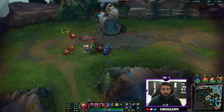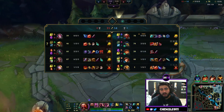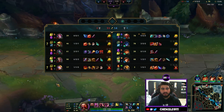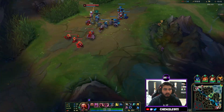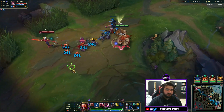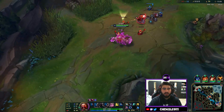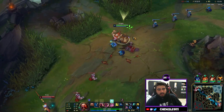Gragas is by far most commonly seen in the jungle but he's been played top more recently because the new items are good for him. If you want to try him in the jungle, just look up clearing paths — it's not too difficult. I'd just go full clear. Gragas does better with items so full clear then gank with the Body Slam, which is a very solid gank tool.